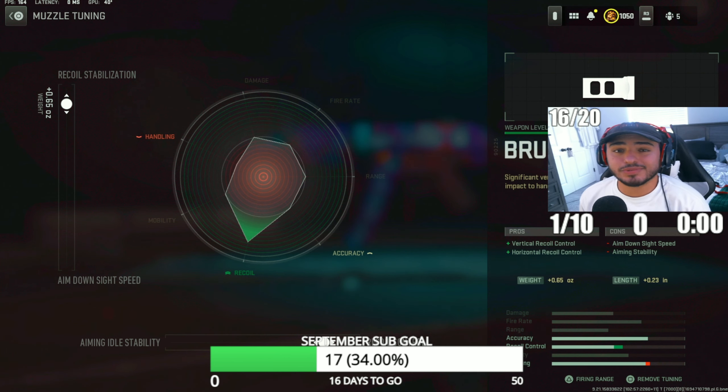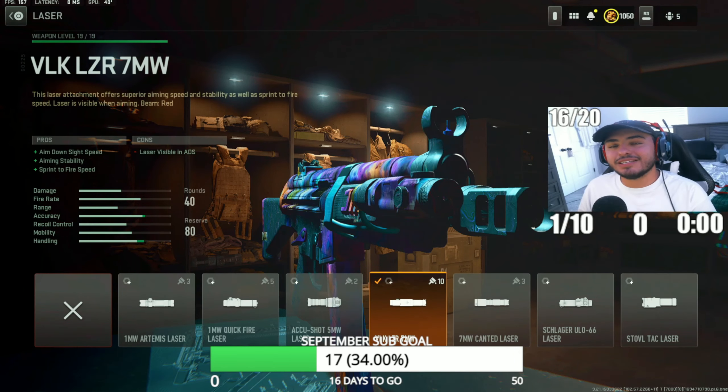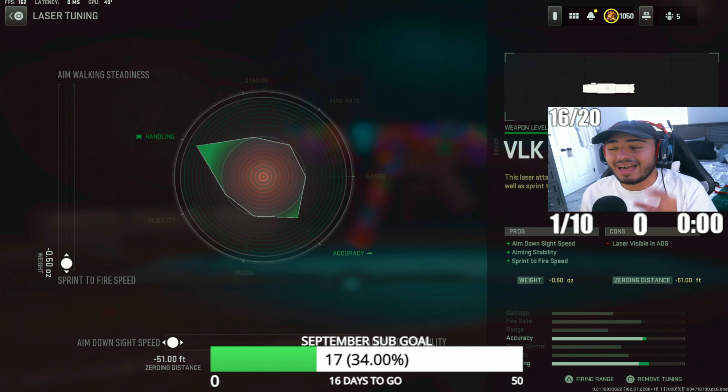The MP5 can be a laser beam, especially at short range. Coming in with the next attachment, one of my favorites — the VLK LZR 7MW laser. This is going to allow you to sprint very fast with the MP5 and also aim incredibly well, increasing aim stability to the point where you're literally beaming kids. For the tunings, we're maxing out sprint-to-fire speed and ADS speed all the way up.